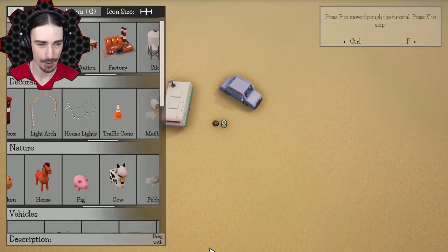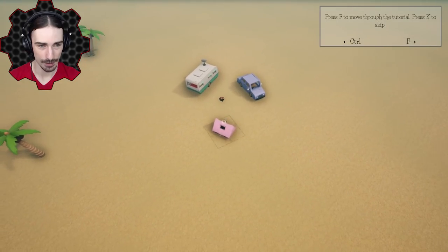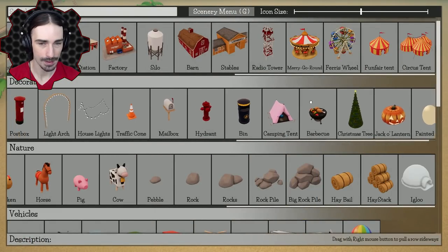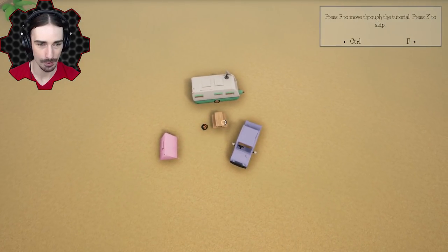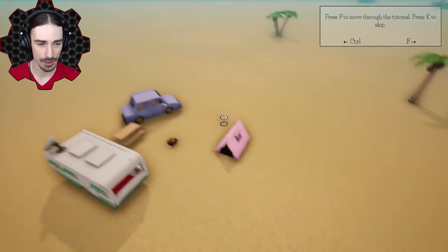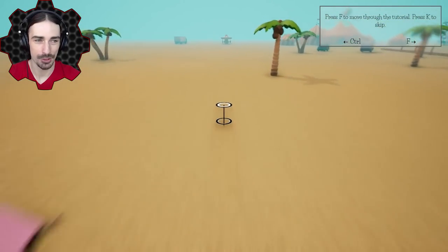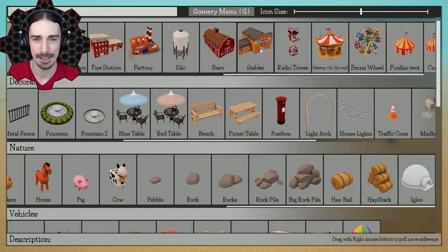We got a nice barbecue happening out here. Let's make their area kind of like a triangle — there we go. Do we have singular chairs? I don't think we have singular chairs, but we have benches or a picnic table. A picnic table would make sense. Now that I think about it, why would you need a tent and a camper? The camper has a bed in it — but I guess some people just like the outdoors and want to camp outside too, so that makes sense.